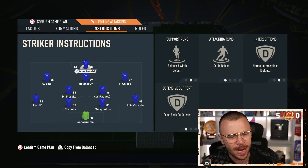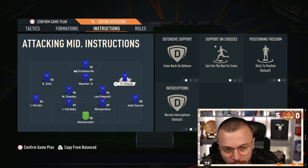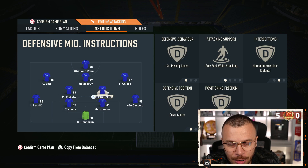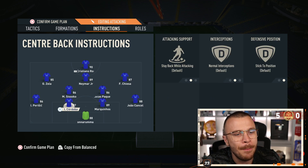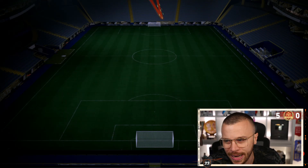4-2-3-1 formation. Ronaldo, Zola, Neymar, Chiesa as strikers in front positions. Sisoko, Lucas, Paqueta, my new additions — box-to-box midfielders. Parisic, Cordoba, Marquinhos, Joao Kensella, they're back. And Donnarumma in goal.